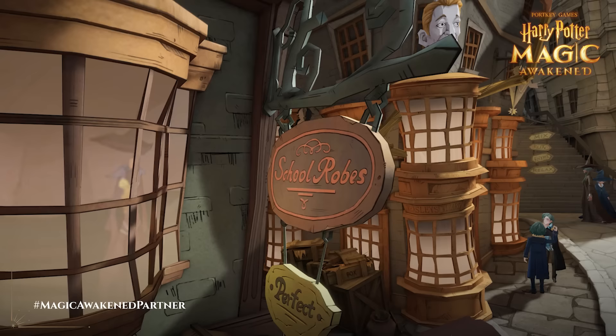93 Diagon Alley — Weasley's Wizard Wheezes. Look, they've got everything: Puking Pastilles on the left, Umbridge on a unicycle up top. This is just like how we remember it in the films. There are so many other elements of the wizarding world that the game has recreated magnificently, but this joke shop definitely holds a special place for us.